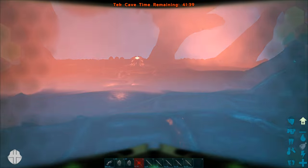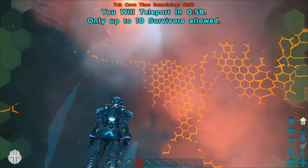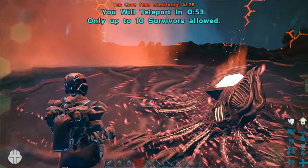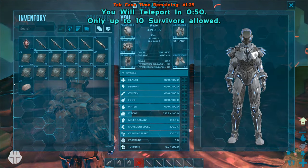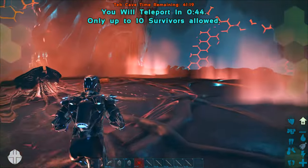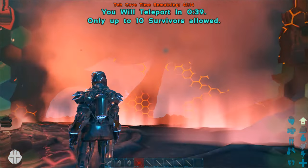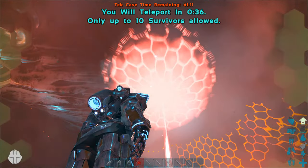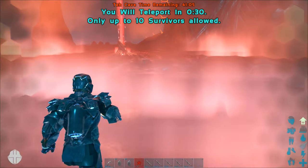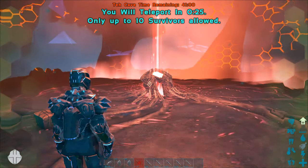I'm going to skip the credits for you guys. After you activate the terminal, you have to wait one minute. Your dinos, survivors, and items here will all be destroyed, so don't bring anything you're not willing to lose. The completion screen is now all red, signifying that you've completed the tek cave on hard.